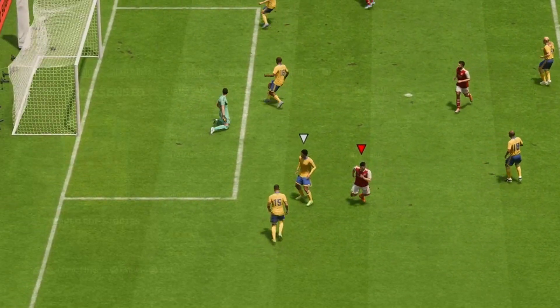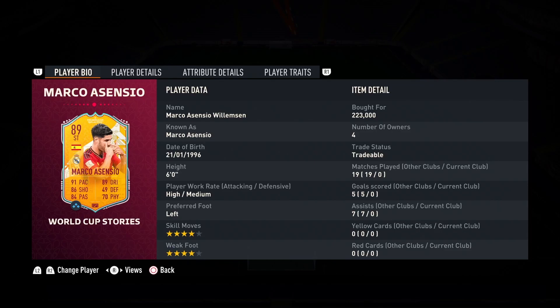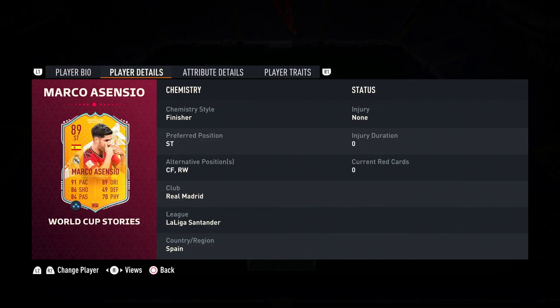Welcome to a FIFA 23 player review for the 89-rated World Cup Stories Marco Asensio. He stands six feet tall with high-medium work rates, his preferred foot is his left, and he has a four-star weak foot and four-star skill moves. He costs around 223,000 coins — relatively steep but looks like a decent card. He can play striker, center forward, and right wing, which is good for squad-building purposes.